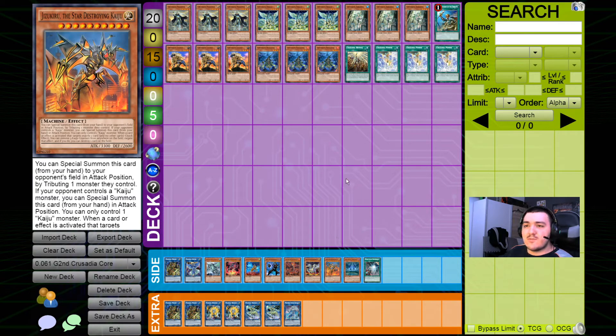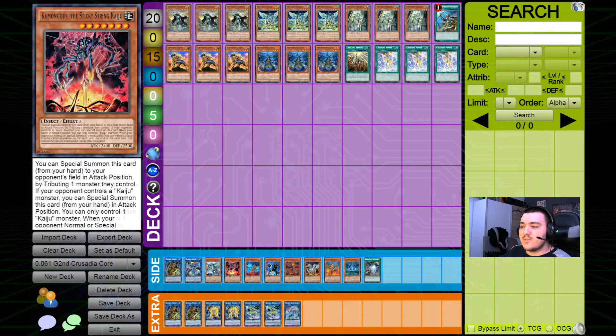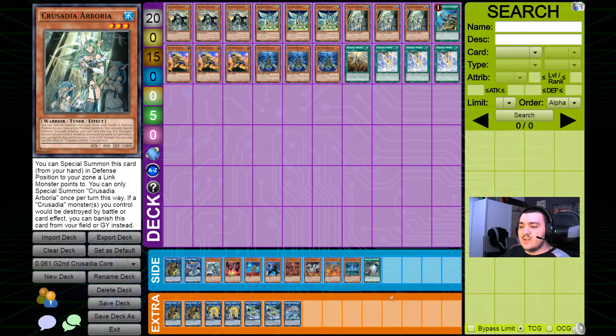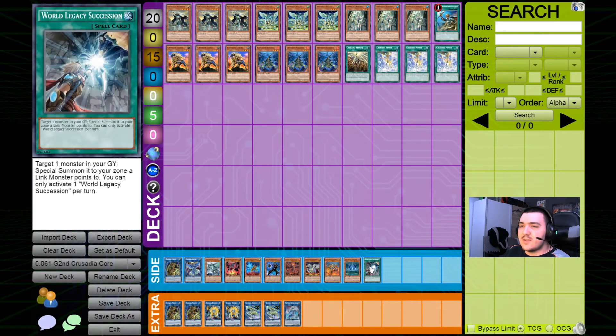Another thing I want to talk about is Kaijus, because as I've talked about before, Kaijus are not part of the Crusadia archetype but have such good synergy with Crusadias that they could just as well be Crusadia cards. In my opinion, whether you're playing first or second — and in the main or side deck respectively — not playing Kaijus in Crusadias is wrong. I usually play around six different Kaijus. Kaijus work extremely well with Equimax and also get rid of your opponent's negates that might interrupt your play. There's also World Legacy World Crown, which functions basically as a Crusadia, and World Legacy Succession, which is a monster reborn-style extender that can also be searched by the Crusadia Crawler.